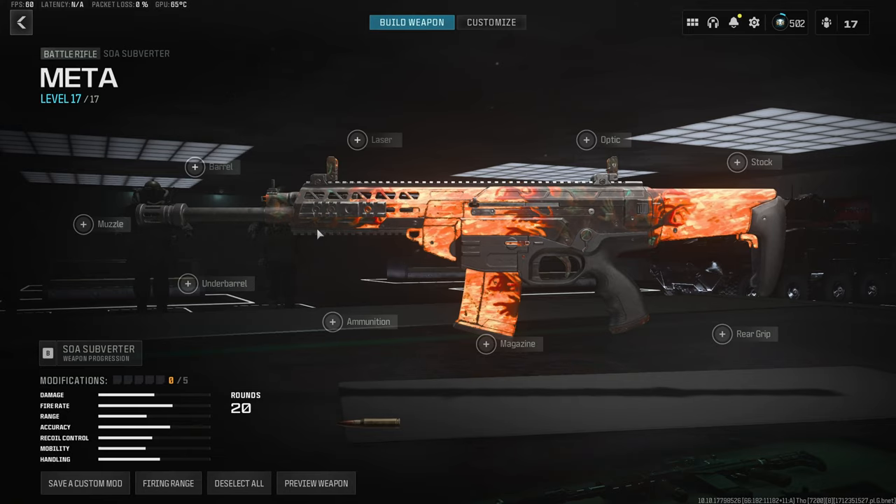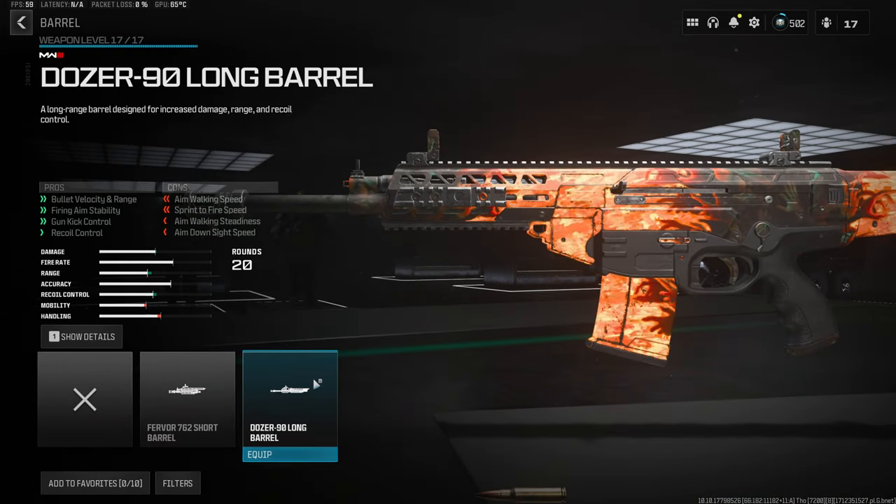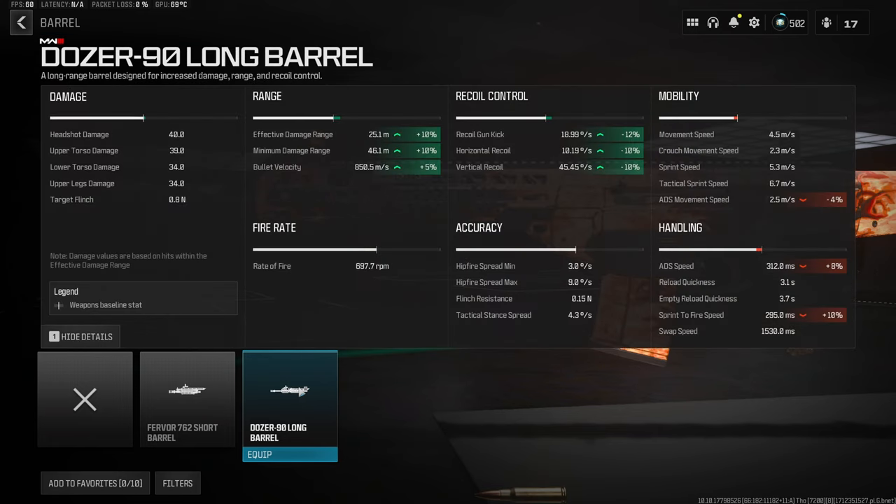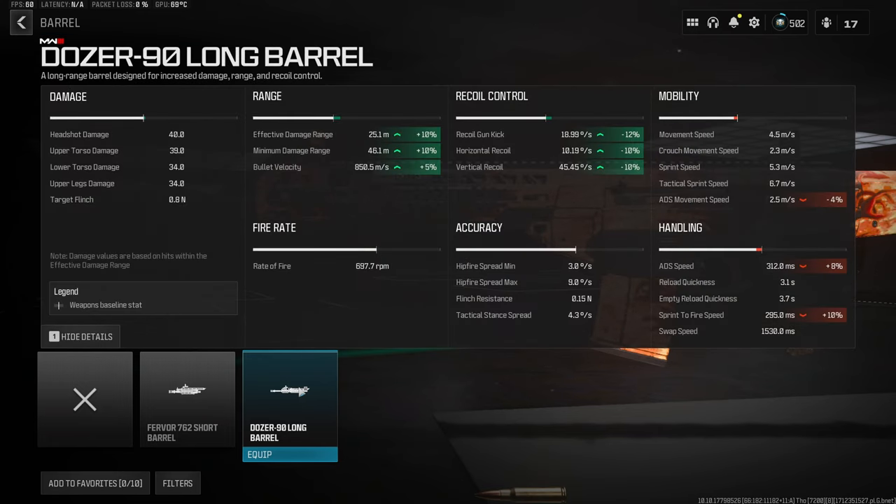Jumping straight into the first attachment for the meta Subverter build, we do want to start with the Dozer Long Barrel, which is going to increase our damage range and recoil control. As you can see in the more detailed stats, we get a 10% increase to both the effective and minimum damage range, 5% to the bullet velocity, a 12% decrease to the recoil gun kick, and 10% to both the horizontal and vertical recoil — making this build deal insane damage and a lot easier to use.